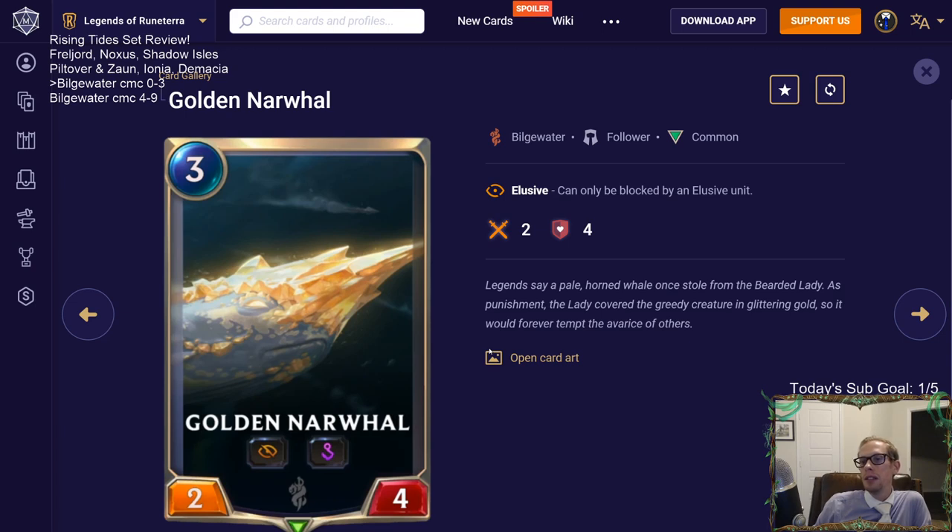Golden Narwhal: a three-mana 2/4 Elusive that is also vulnerable. This is not a good card - you do not want your cards to have vulnerable, because opponents can challenge Golden Narwhal and take advantage of the elusive body. Not a good card.